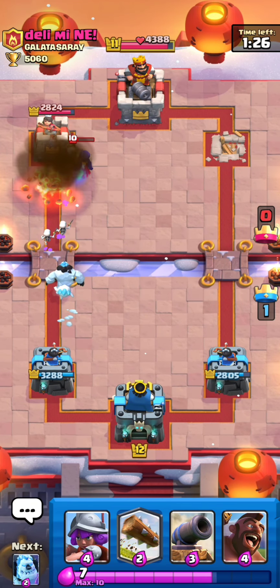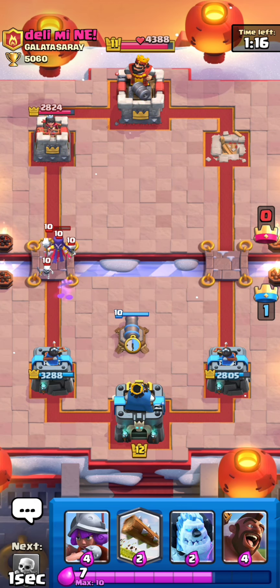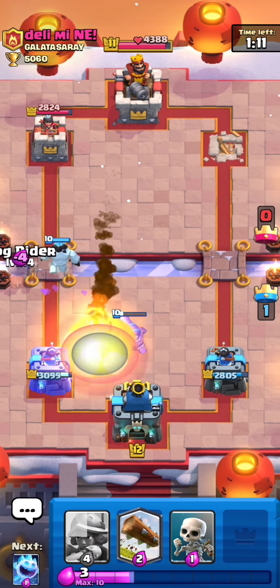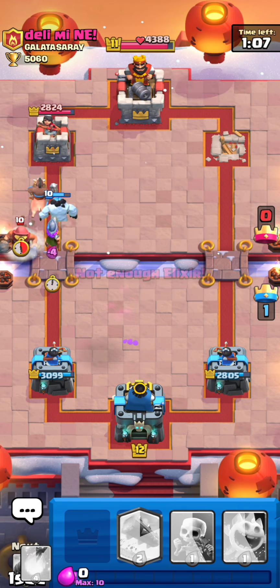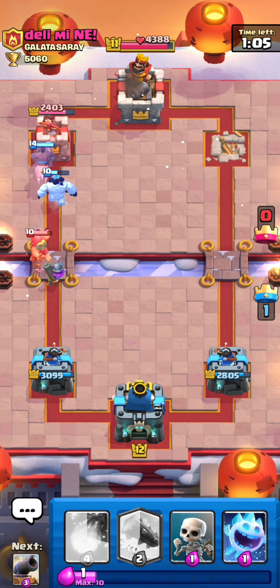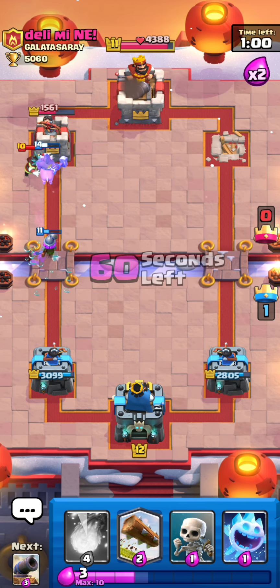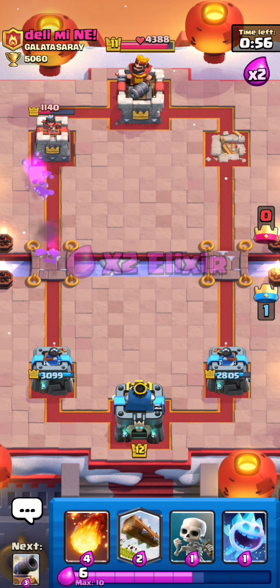The level 12 fireball doesn't destroy the level 10 witch, so I'm not gonna log because he has the princess. Let's put an ice golem — he has fireball, so I'm gonna put the musketeer here. He played fisherman instead of PEKKA. My musketeer is gonna destroy the fisherman and also do damage on that electro wizard.